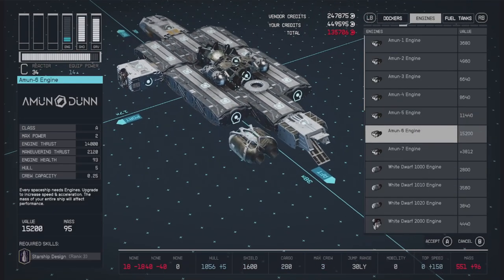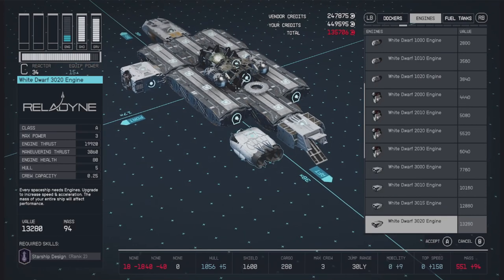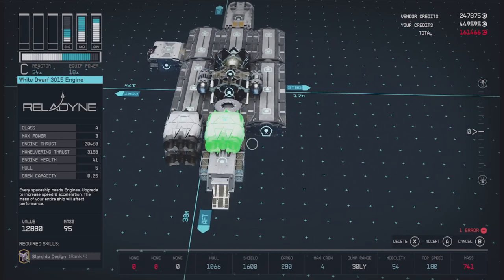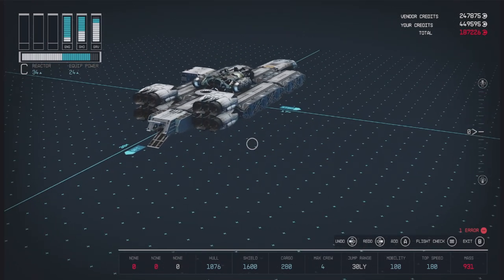Let's look at some engines next. I want to go for these White Dwarf 3015s. These have really good stats — you get a good top speed out of these. So I want to click those into place.